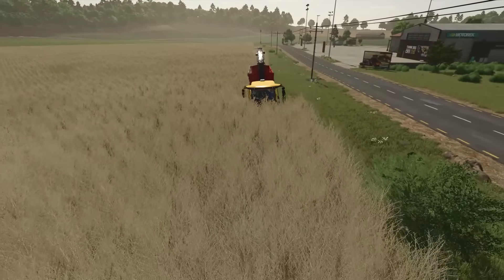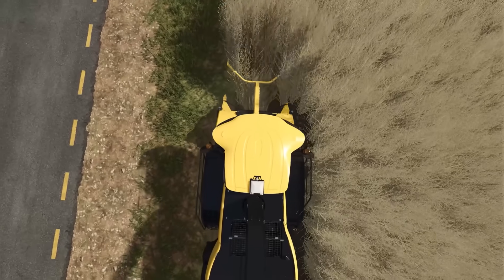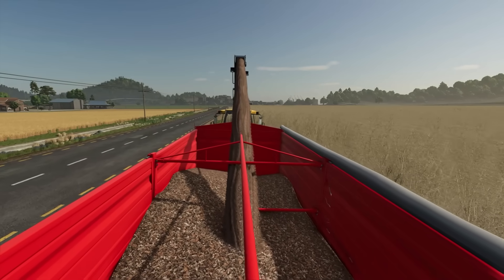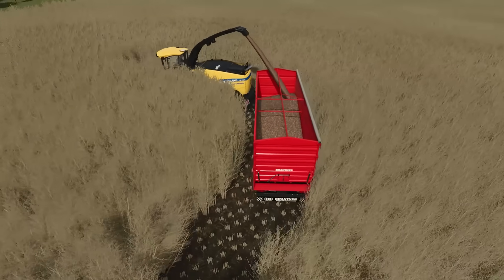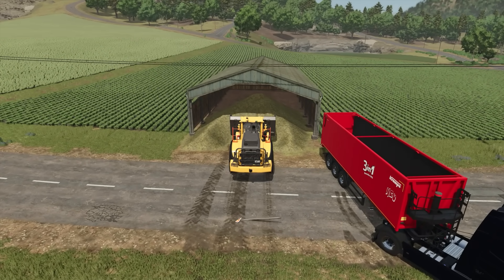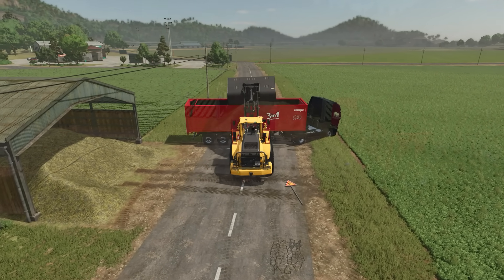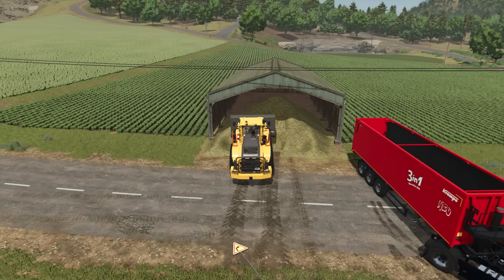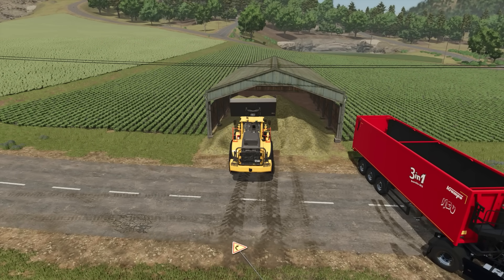Theoretically, harvesting isn't too bad, but it does require a forage harvester with a very small header. You'll either have to drive alongside it with a tractor and trailer, or attach a trailer to the harvester and periodically swap trailers. Storage presents a significant problem — not only does poplar yield massive amounts per hectare requiring many trips, but it also can't be stored in silos. You'll need to store it under a shed or on the field itself, meaning additional time reloading when you're ready to sell.